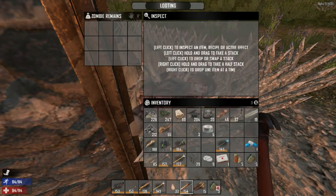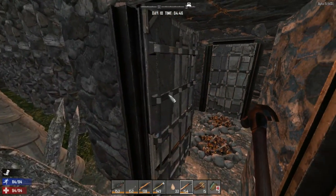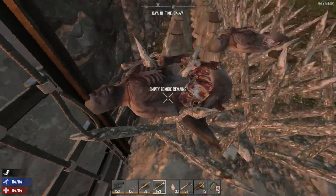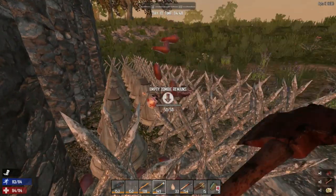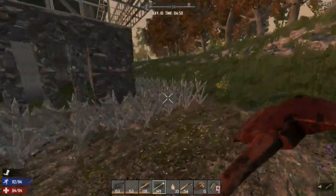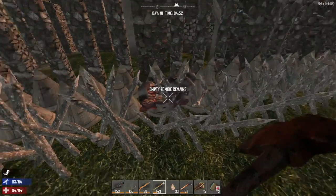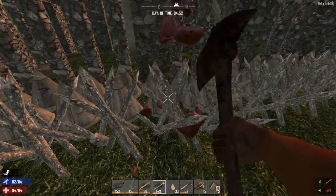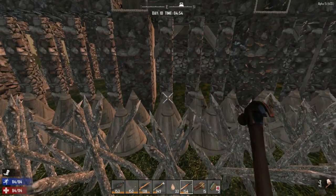I had a group of zombies come through, so that's why we see some zombie remains. We should chop these up because we do get materials from them - very useful. I'm just going to double-check the area here because I had a horde come through, so I just need to do some cleanup. There are a few things to repair.